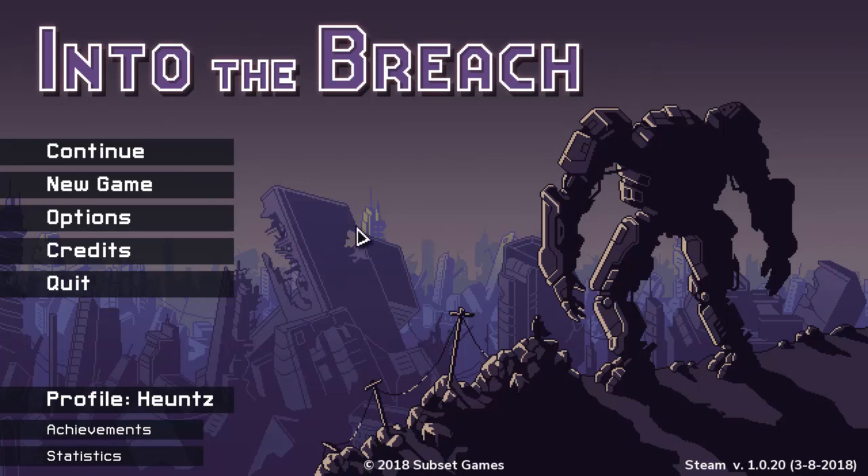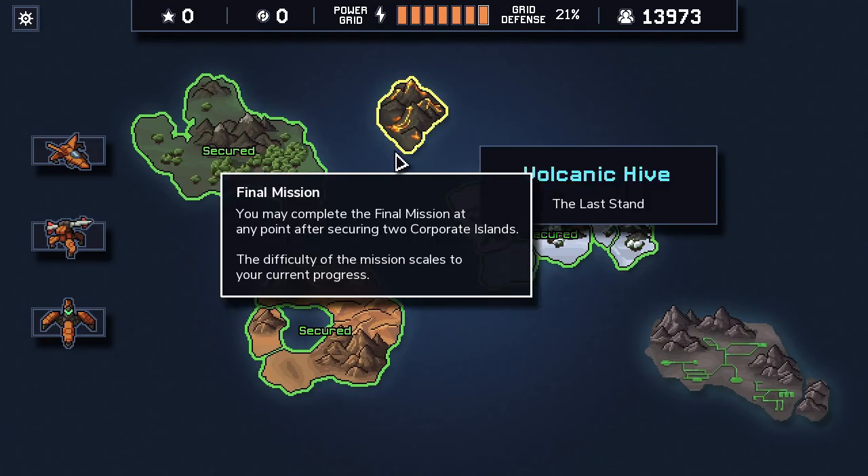Good day everybody, Hans here, and welcome to another episode of Into the Beach — our season 2 finale — as we take on the Volcano Island, our final island, and complete three mini-islands: the Archives, the RST Desert Island, and our Ice Island, the Robotics Labs. So sit back, relax, grab a snack, and don't forget to yell at your screen as we get into our final mission. Will we succeed? Will we lose? Let's take on the Volcanic Hive.